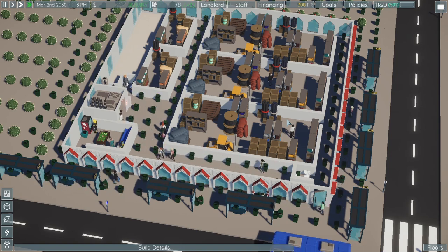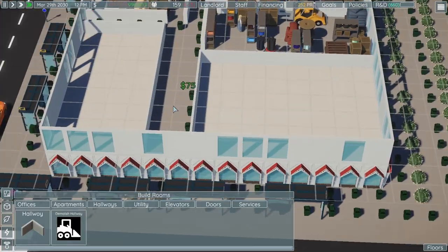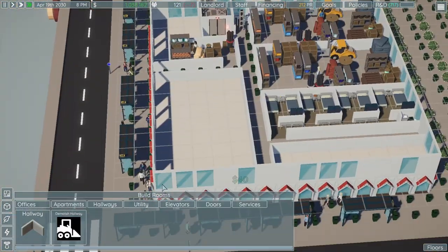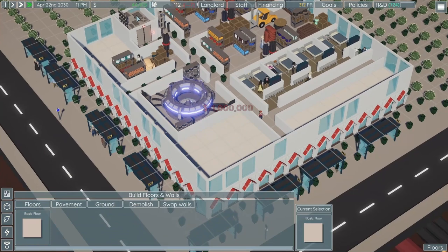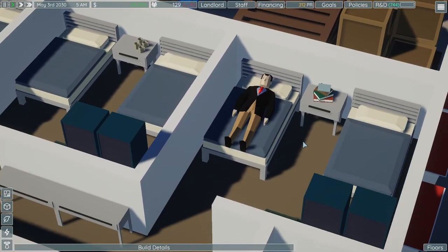We're almost at a million dollars — that was our goal like 45 minutes ago, before everything burned down. Then burned down again, maybe twice, maybe three times. Does it even matter? We're at a million dollars! Never forget your little trash cans. This guy is asleep with his business outfit and his eyes wide open — well, squinting.